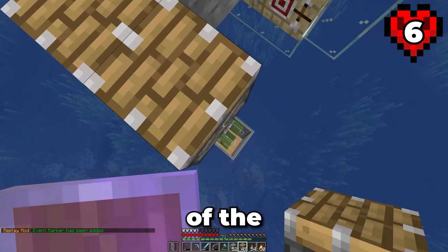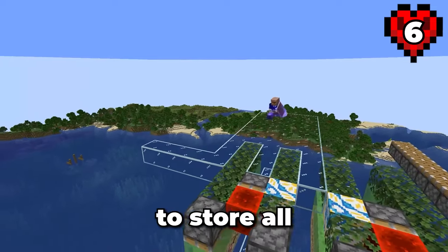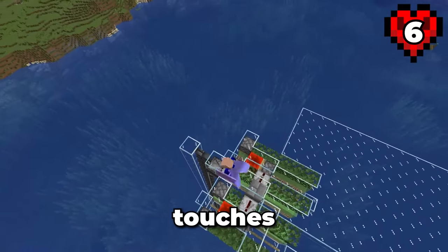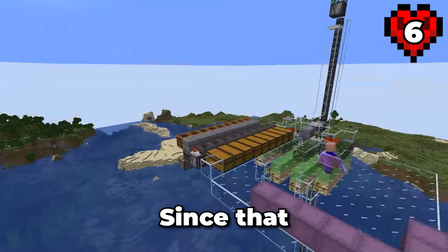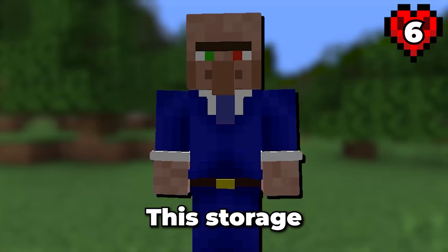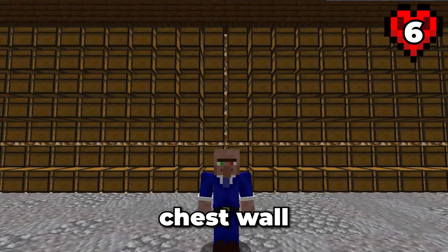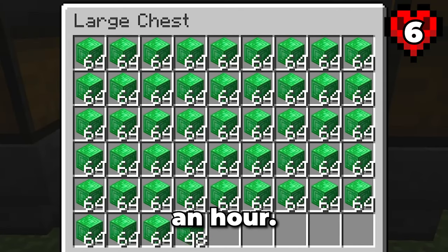I also make a start on the bottom of the storage system with some pistons, and build a large glass platform to store all of my shulkers and to gain access to the storage system. Now I add the finishing touches to the wall pillar, so the construction of the bottom section is complete. My new goal is to get the storage system mostly complete. Typical raid farms make use of a standard chest wall, but this design would fill a standard chest wall in under an hour.